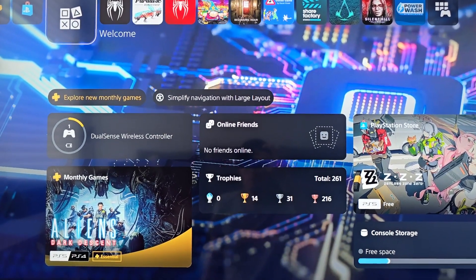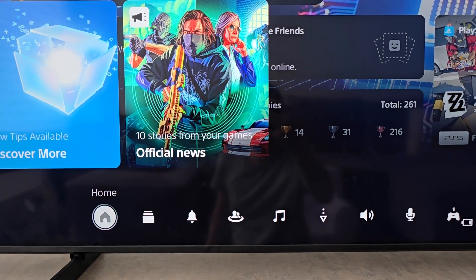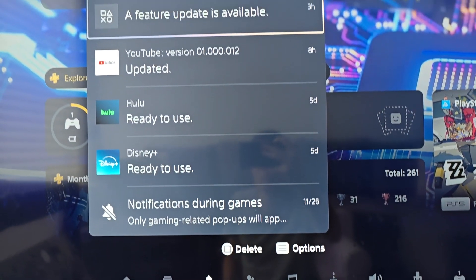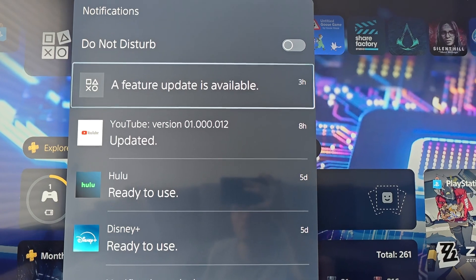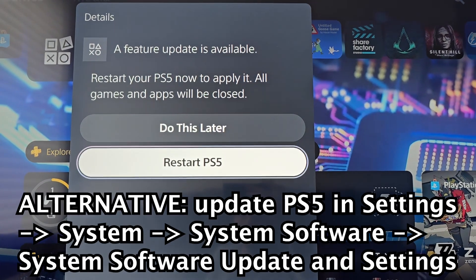Now to get these, first just press the PS button. Go down to the bottom and press notifications. Now if you've not recently updated your PS5, you might see something about a feature update — go and do this to restart your PS5.